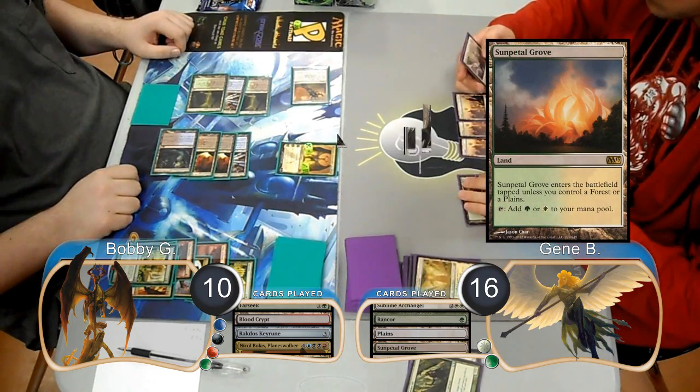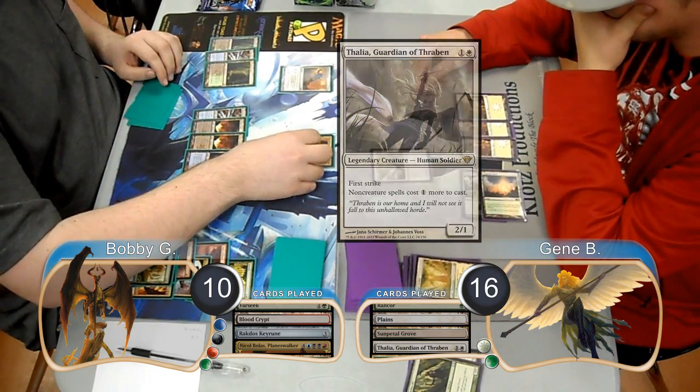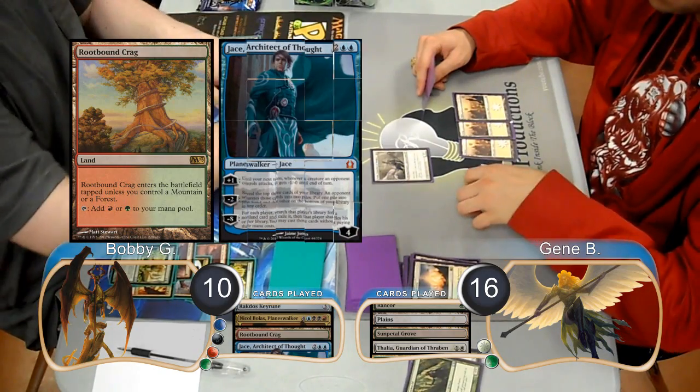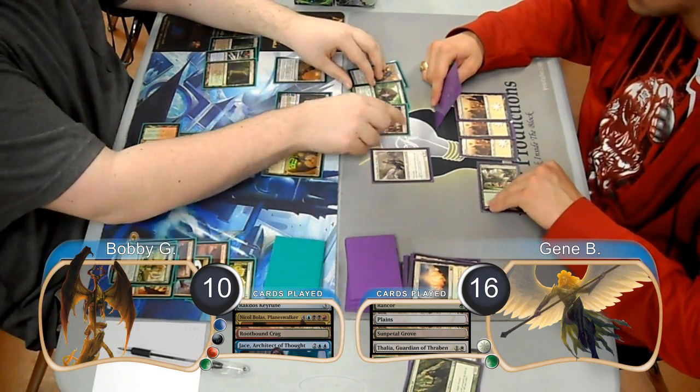Gene laid down a Sunpetal Grove on his next turn and played a Thalia, Guardian of Thraben. Bobby then used his Nicol Bolas to destroy the Sunpetal Grove. He then resolved a Jace, Architect of Thought and used his second ability, revealing a second Rakdos Keyrune, a Thragtusk, and another Steam Vents.